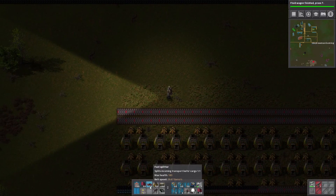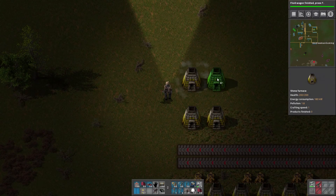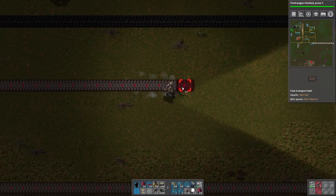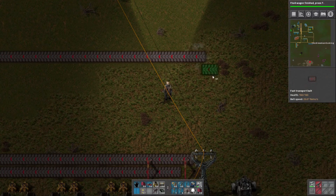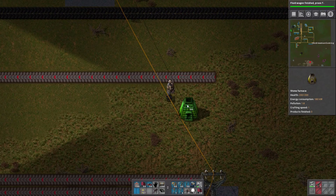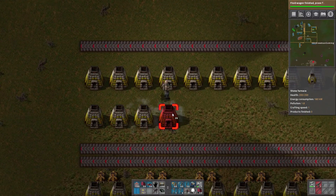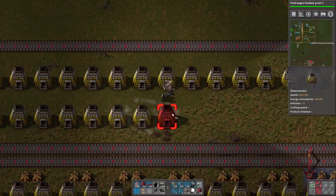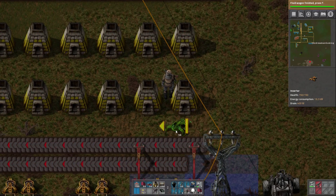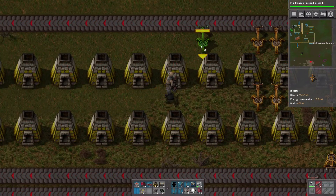So we have our double setup right here. We'll have this one here, then this one here, and then the belt right there. Let's line this up — we want you right there and another one below it. We need to go back and get some red long-handed inserters to set this up. This one's going to be the coal — coal's going to go in. Let's get all these inserters placed and then we'll do the ones facing them.